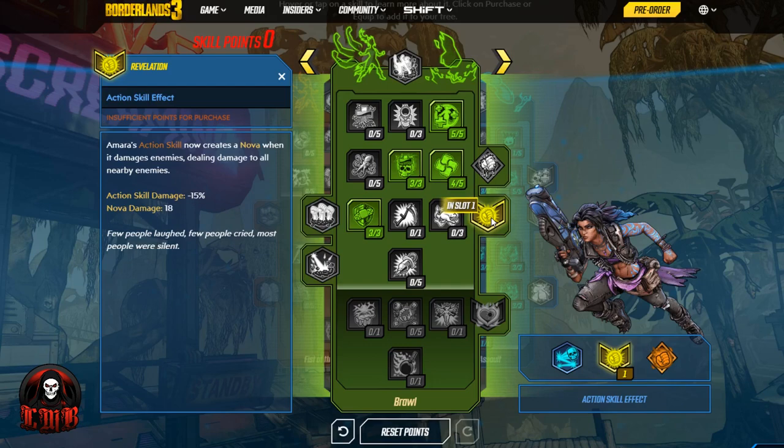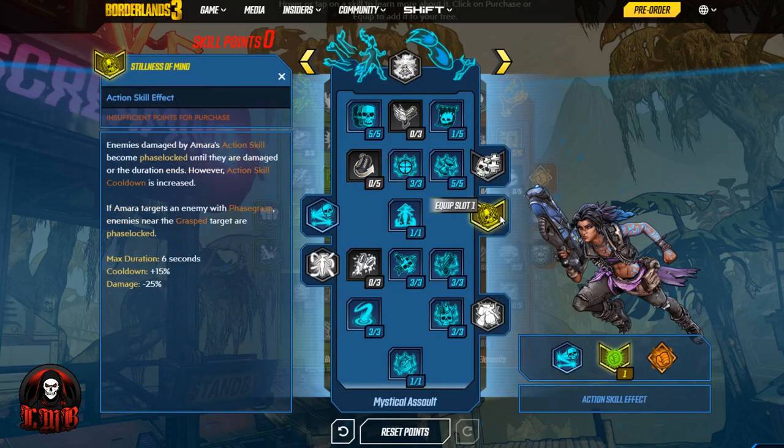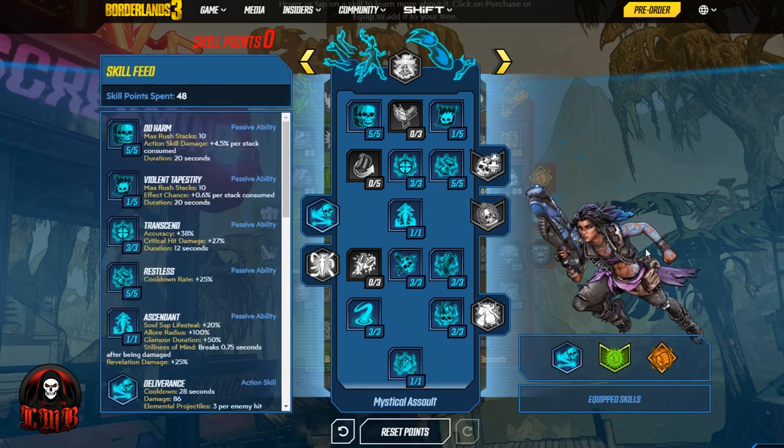So if you go with that specific skill setup, you're throwing an Astral Projection at enemies — every single time you hit, the Nova causes everything to explode, plus you have the homing projectiles hitting another enemy causing another explosion. There are multiple ways to go with this: you can do the ground slam, the laser beam into a ground slam, or augment with Stillness of Mind so enemies damaged by Amara's action skill become phase locked until damaged or the duration ends. This is an action-skill-based class with a lot of versatility.